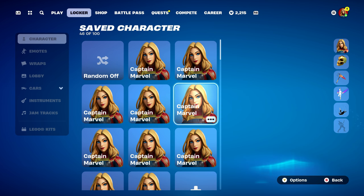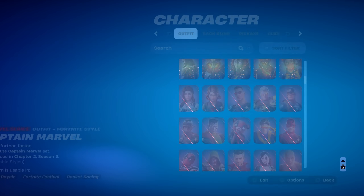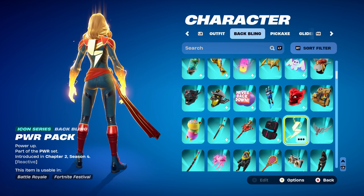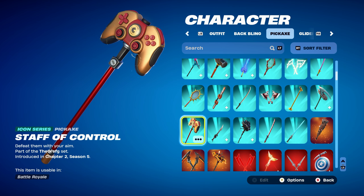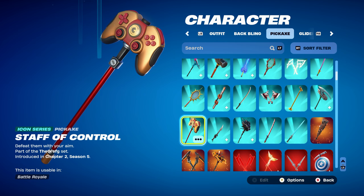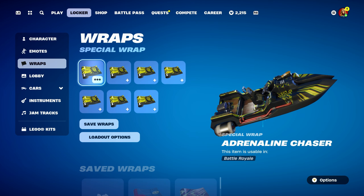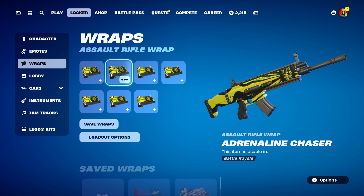Combo 6 uses the second style: Captain Marvel Empowered. Back bling is the Power Pack, Icon series, part of the Power set, introduced in chapter 2, season 4 — Lachlan's back bling. Pickaxe is the Staff of Control, Icon series, part of the Grefg set, introduced in chapter 2, season 5. Using it for the red, black and gold design — it also has a lightning effect which works perfectly with the Empowered style of Captain Marvel. Weapon wrap is Adrenaline Chaser, part of the Downhill Demon set, introduced in chapter 4, season 1 — a nice animated reactive wrap using mainly the yellow, with black working nicely too.